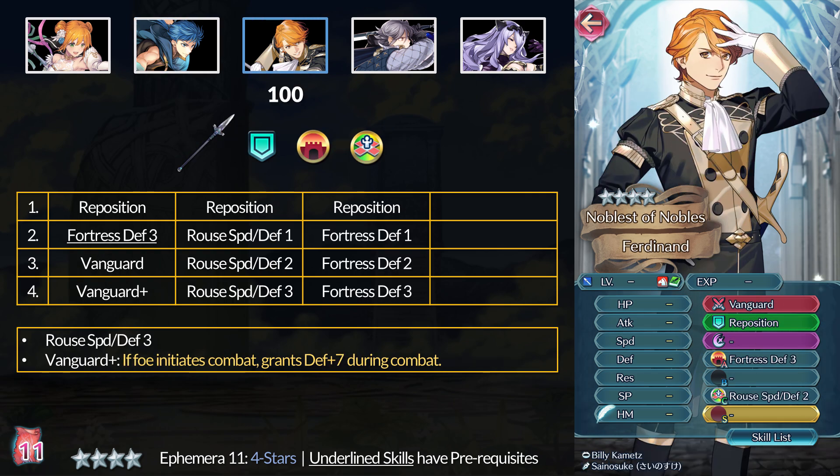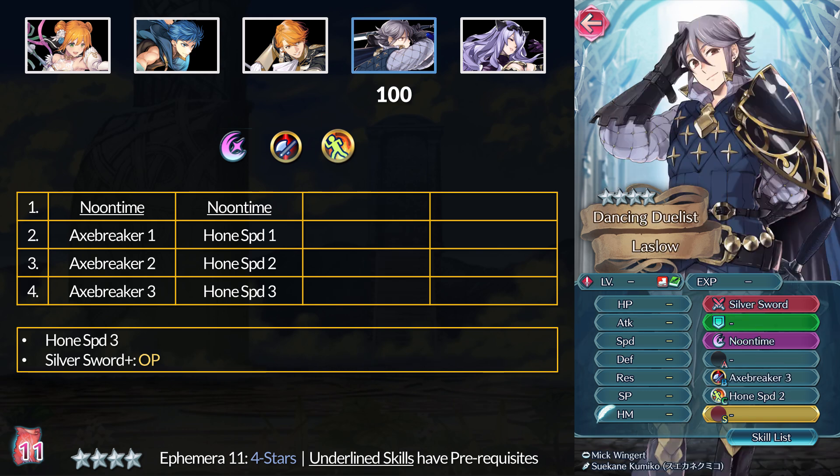Our third unit is Ferdinand von Aegir. At 4 stars, you can get the best Reposition in the game. You also have Fortress Defense 3, which isn't that amazing unless you absolutely need flat defense stats. At 5 stars, Rouse Speed and Defense 3 is pretty nice for solo self-buffing - a good option for Cavaliers and Infantry running Catch or solo builds. We just got Speed and Defense Catch as a seal to match it. For his weapon, the Vanguard Plus grants plus 7 defense on the enemy phase. Since we just got some dual-phase Brave weapons, maybe Lazlo should have been on the banner - his refine gave him a cool dual-phase Brave with a full 16 might weapon and he doesn't sacrifice all his speed either.